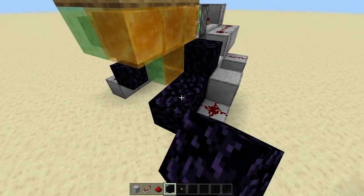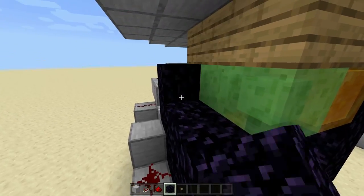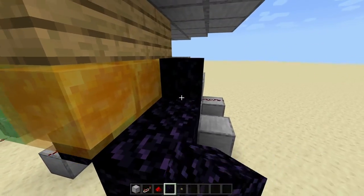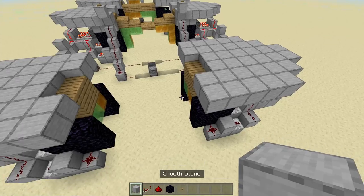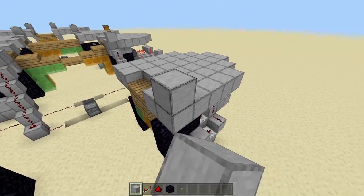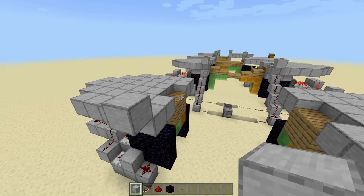Now we're going to finish up the obsidian — go out one more, out two more, and then out three more, repeating this pattern on all four sides until the obsidian is complete. It should be looking like this when done. Now on top, place your buttons wherever you like — I'm simply going to go off to the side two blocks away from the little staircase type thing and have my buttons right there, but you can pretty much have them wherever.